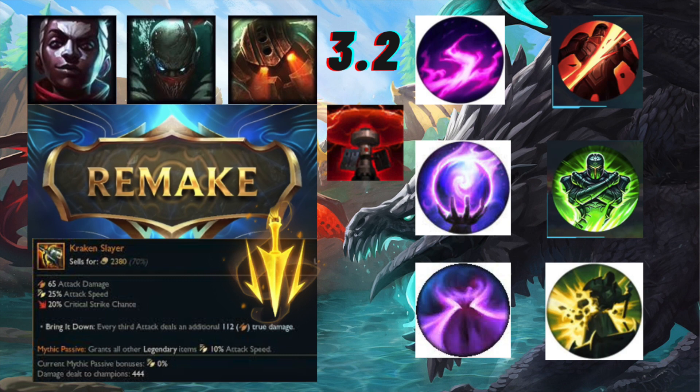If you're a jungle main, Mastermind and Pathfinder are still going to be very competitive as well. Most champions can opt between one of the three since there's no rune that's outright better than the rest. Nimbus Cloak gives you a burst of movement speed when you cast summoner spells - so when you Flash, you get a burst of movement speed.